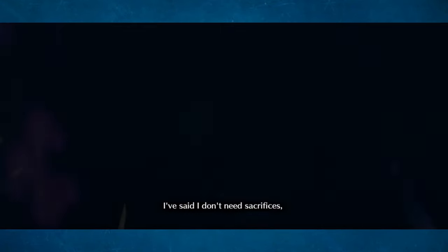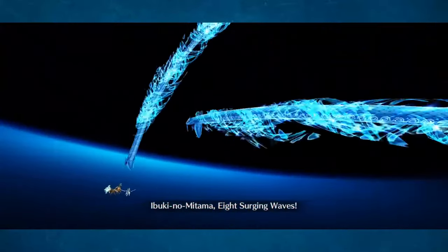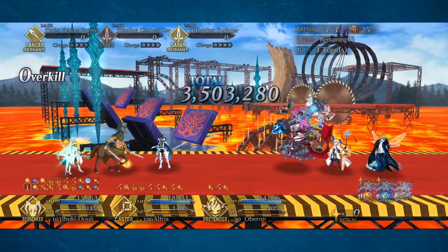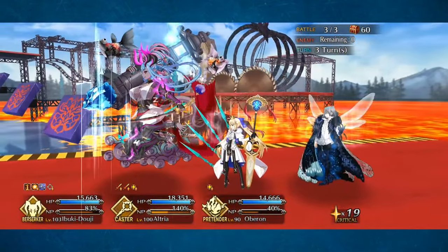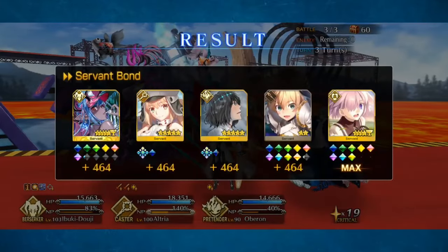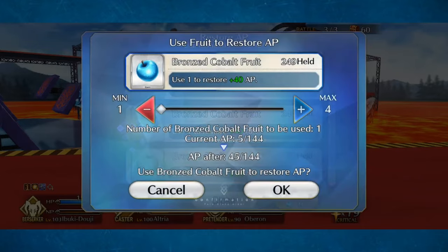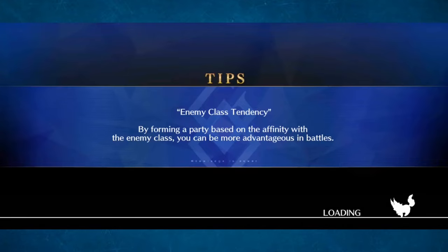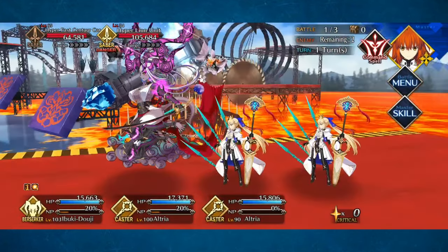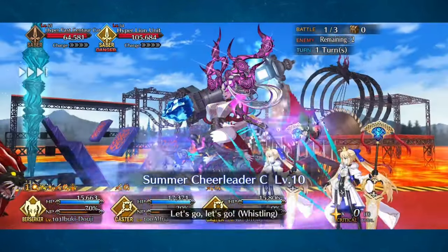Holy shit, the Berserker AOE offensive banner is absolutely insane — Arjuna Alter, Ibuki, Summer Ibuki, Sen no Rikyu, Raiko, Summer Musashi, and Morgan. That's a crazy banner. When I looked at that one, I said, 'God damn, this is basically all hits.' Because either you hit one of the big four — Buster Berserker, Arts Berserker, Quick Berserker, or you hit Morgan, or you hit Raiko who will eventually get buffed, or you hit Musashi who will eventually get the upgrade to deal massive damage to Sabers. I think this is the easiest banner to just summon on and be satisfied, as long as you're happy with any one of these units. I wonder if this is actually the banner I summon on.